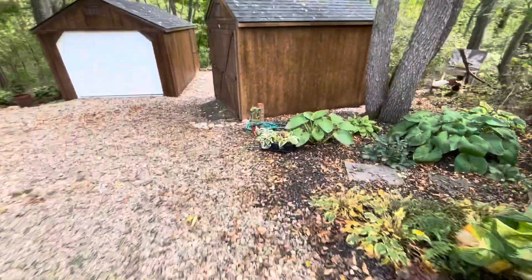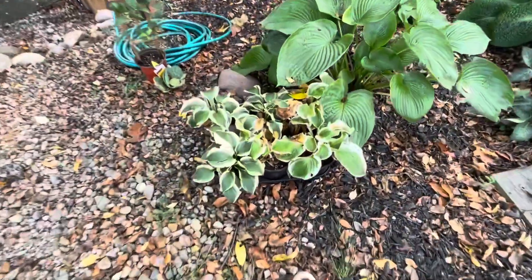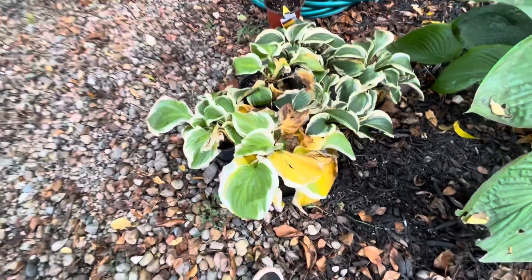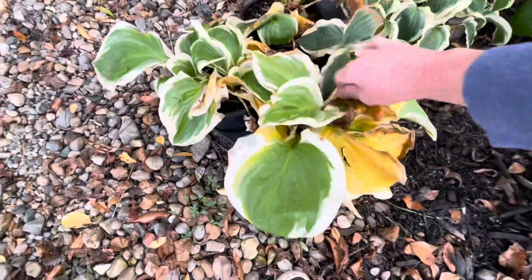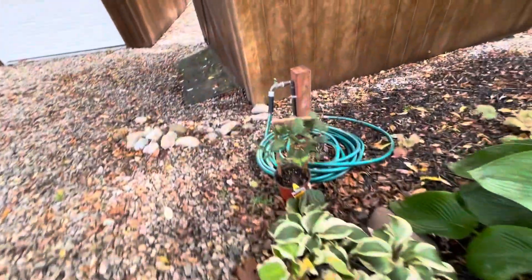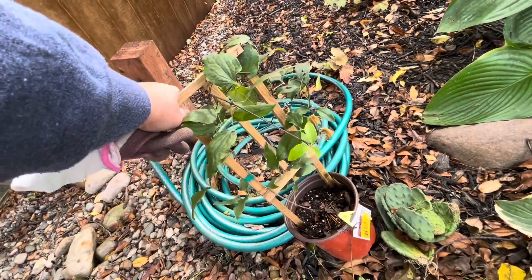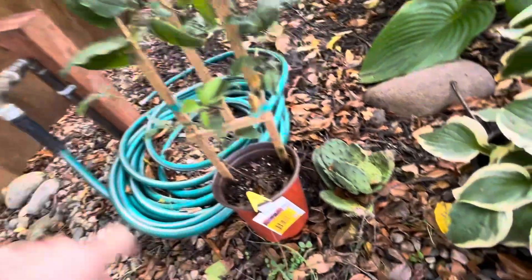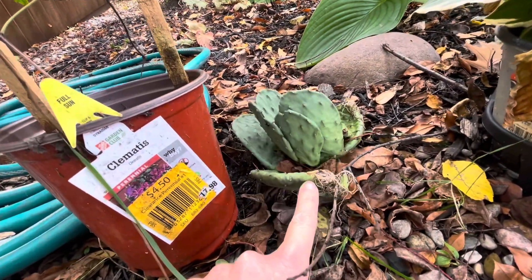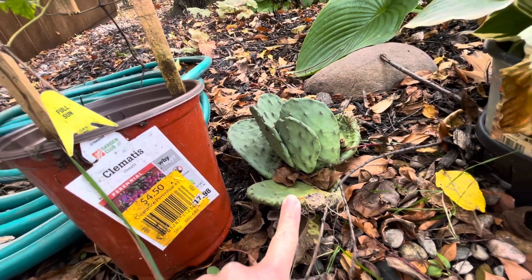These are the six hosta I'm going to replace. They look pretty bad — they've been in these pots for a while. The roots are still good. I'll just come in here and kind of clean them up a little bit, but next year they'll be really great. And I completely forgot about this chromatus here — I still got to get that in the ground as well. And then somebody gave me this cactus, and it's a hardy cactus, so I'm pretty excited to get that in the ground somewhere in the sun.